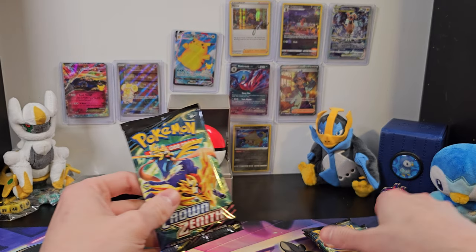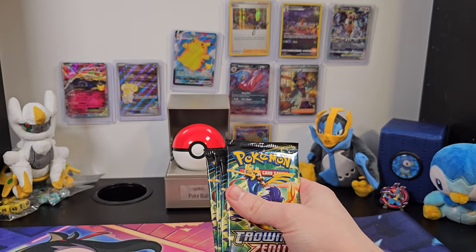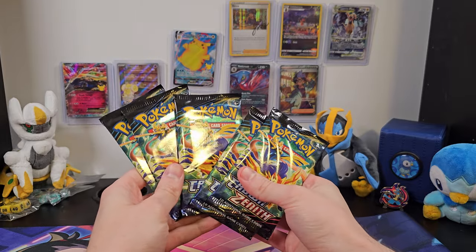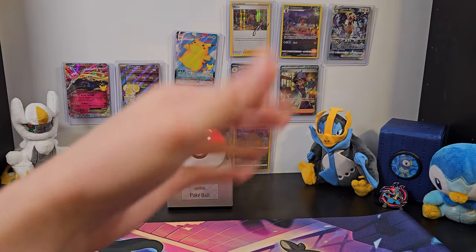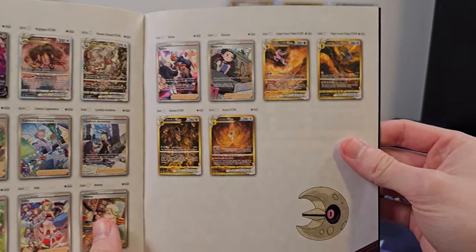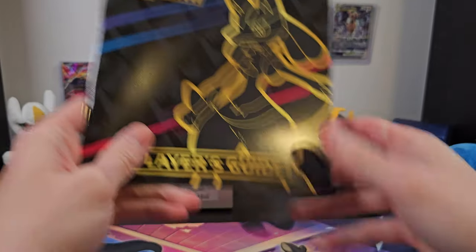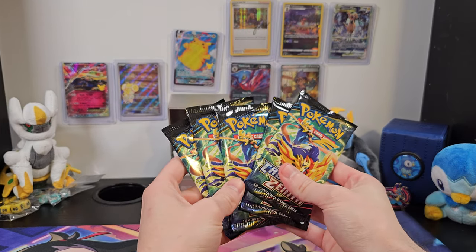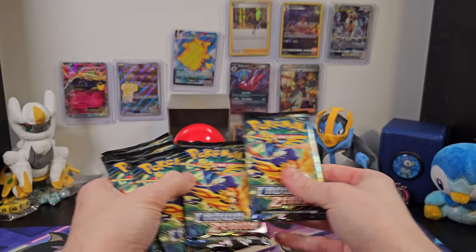We've got five Crown Zenith boosters, and as I talked about in the Crown Zenith Elite Trainer box video, there's a lot of Crown Zenith cards that I really want — specifically these four golden Sinnoh legendaries. Now with five packs, technically I could have all of those in here. It is possible, very very unlikely, but possible, so we'll just have to open up and see. I can always hope, right?